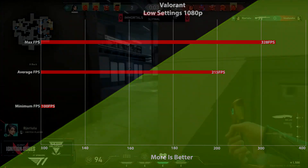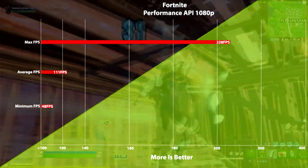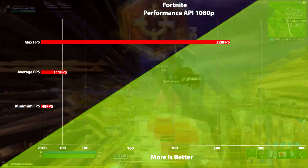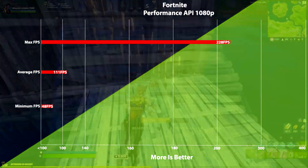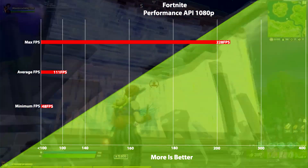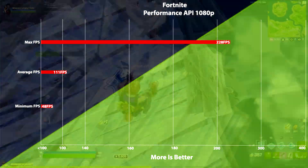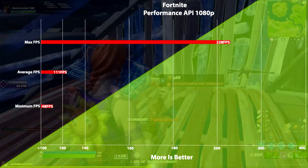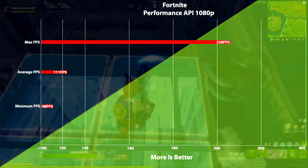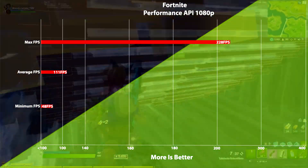Next up we have Building Hotels to Kill People Simulator, also known as Fortnite. We are using the performance API settings, so don't yell at me in the comments. We get a max of 228 fps with an average of 111 and lows down to around 48. This is yet again a very playable esports title experience — more than enough fps to build death hotels to your heart's desire.